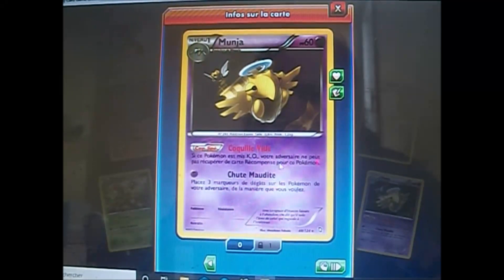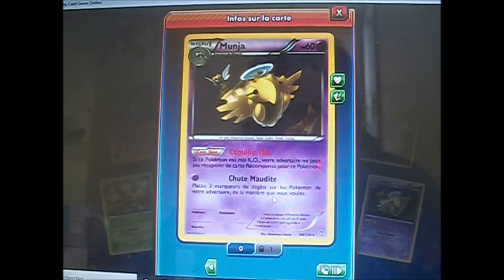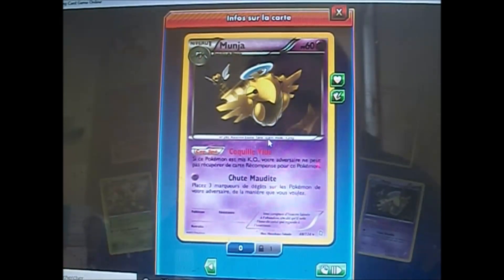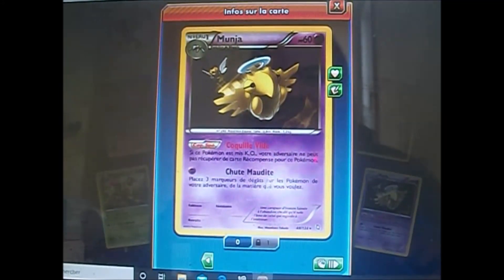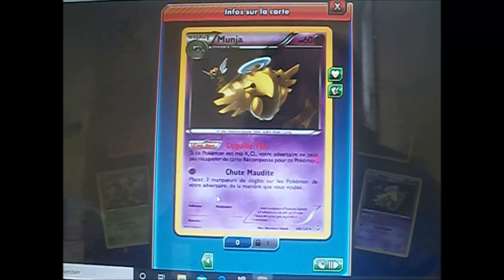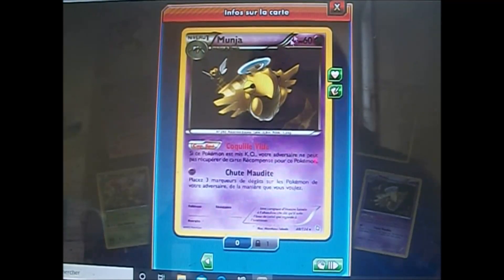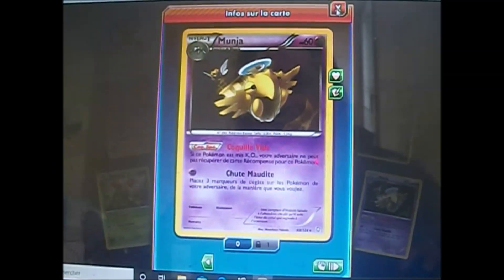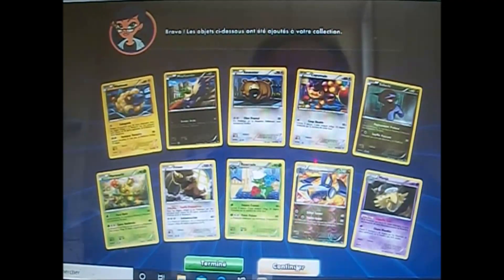Si ce Pokémon, Mikao, est mis K.O., votre adversaire ne peut pas récupérer de cartes récompenses pour ce Pokémon. Il fait 32 dégâts pour une énergie. C'est pas top top, mais bon.